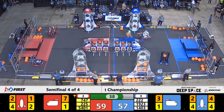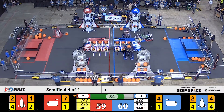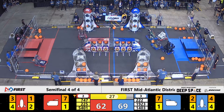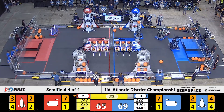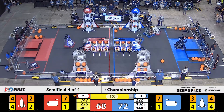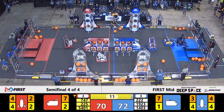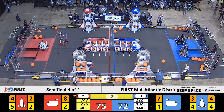1401 placing another one of their hatch panels on the front side of the rocket. 225 having a little difficulty on the back side of the field — they have their cargo falling out. 30 seconds. 222 trying to make their way over to the loading zone, having a little difficulty with the flight crew getting in the way. 1923 not wasting any time at all, lining themselves up to get to the top of that hab. 747 swiftly making their way across the field to make sure they can get on top of their hab as well to match them.